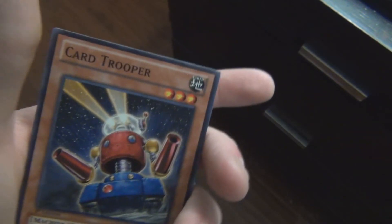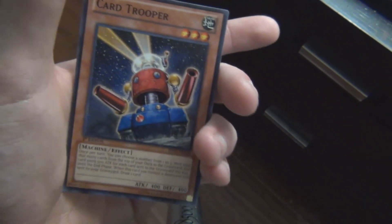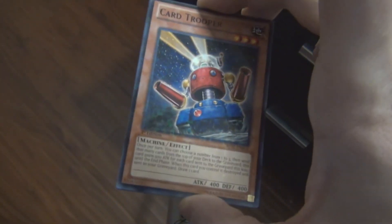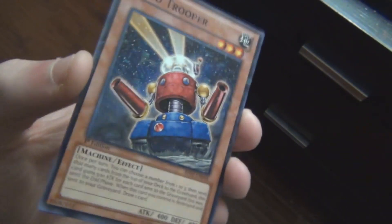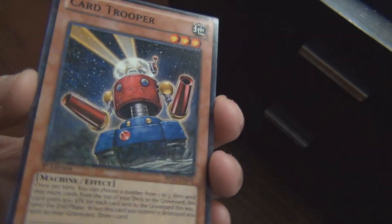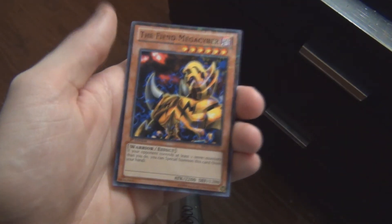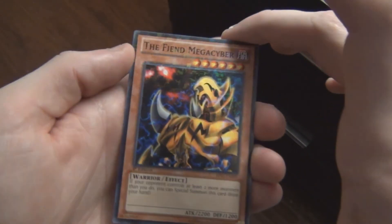Alright, upon further inspection I actually did pull some holo cards! I guess I couldn't tell in the lighting — sorry if you guys caught it, I did not. I pulled five — I'm guessing one per pack — and they're all the same: they're all mosaic rares. You can kind of see there are little squares on them. These cards are known as mosaic rares. I got Card Trooper as one of them.